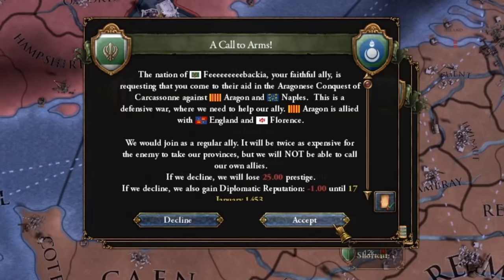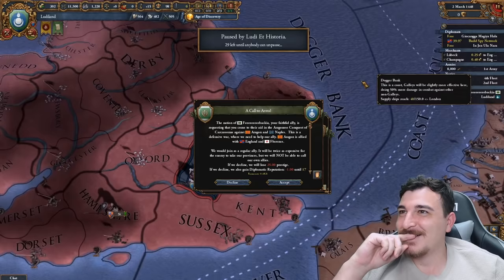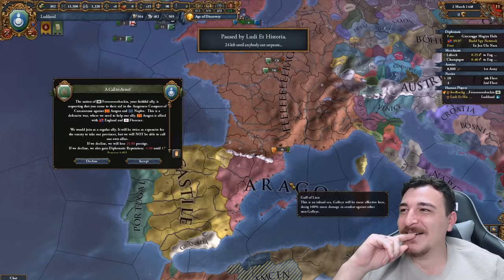Ludiland would like to transfer 50% of its trade power in all our shared trade nodes — it's a one-time offer, I'm not sending it a second time, make up your mind. I kid you not, that is a very adventurous AI — I will give him that.